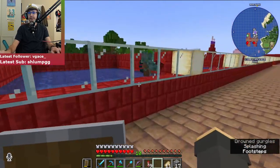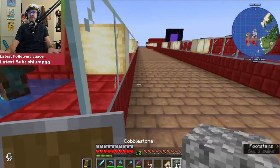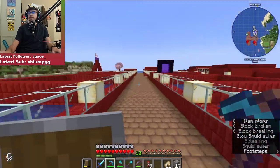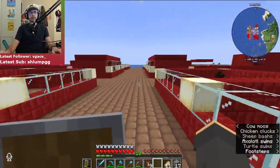Instead of dolphins, we now have a drowned. I got him up here because if you remember from last stream, we were trying to get him in and we couldn't. But I figured out how to get him up here — all we had to do was use soul sand because that sends mobs up because of the bubbles. This is Barney, I think is his name. Yeah, this is Barney.